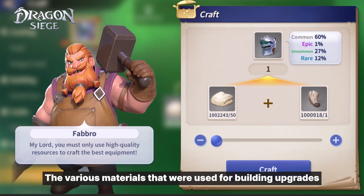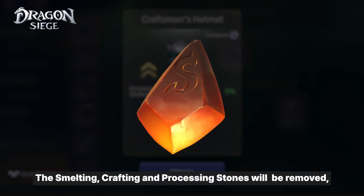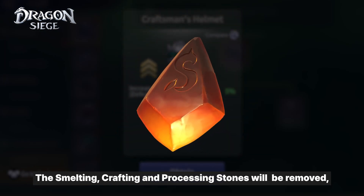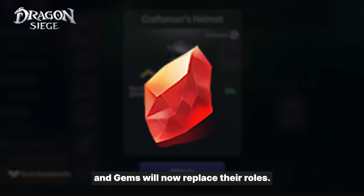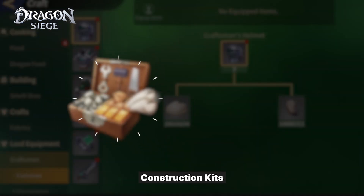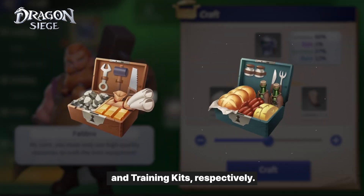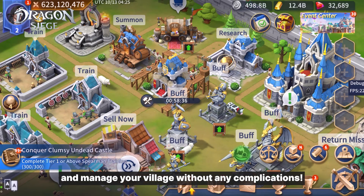The various materials used for building upgrades and crafts have been simplified. The smelting, crafting, and processing stones will be removed and gems will now replace their roles. Also, construction and training resources have changed to require construction kits and training kits respectively. Now take your time and manage your village without any complications.